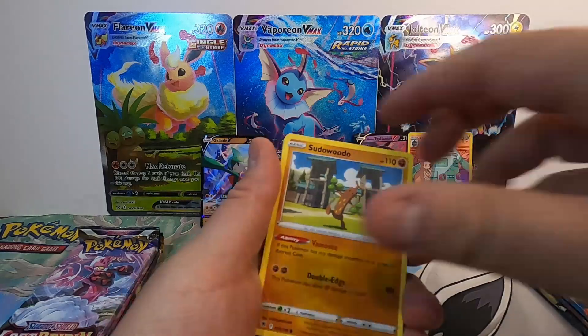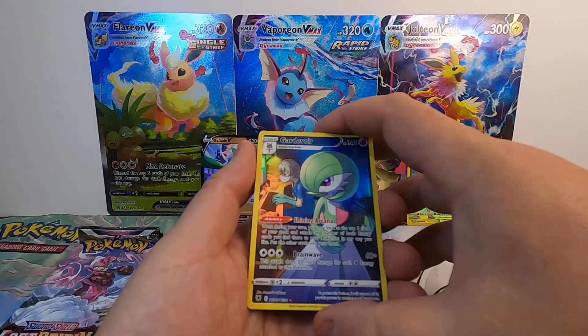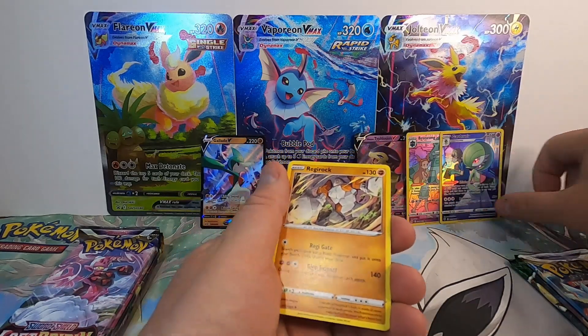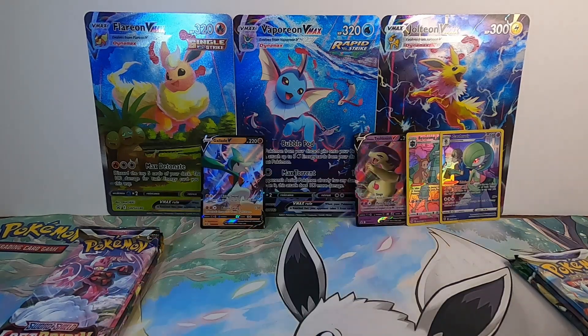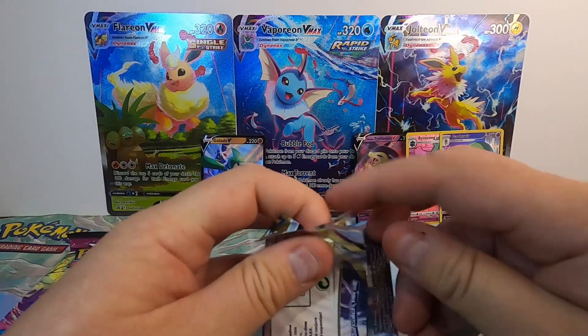Psyduck, Drifloon, Pseudobudo, Magnemite, Ralts, Gardevoir — Trainer Gallery. There we go! Double whammy from Astro Radiance. That is pretty slick. Astro Radiance, for whatever reason, I hit well with.